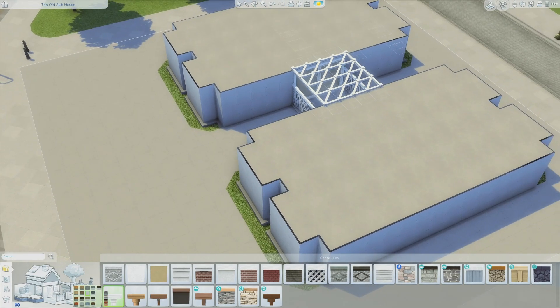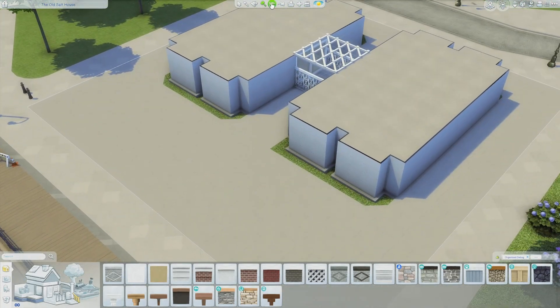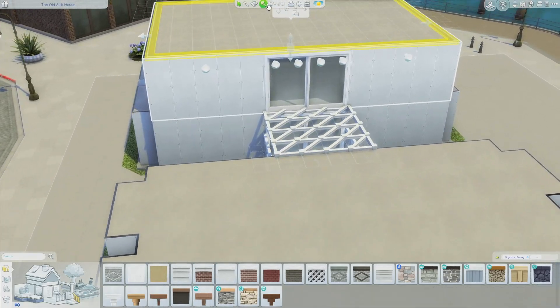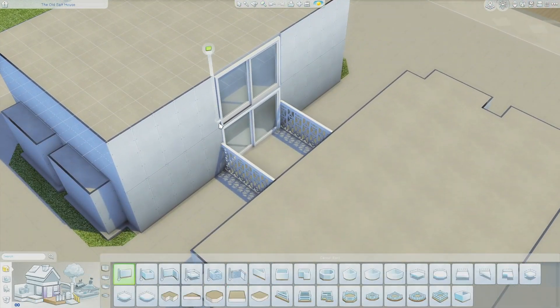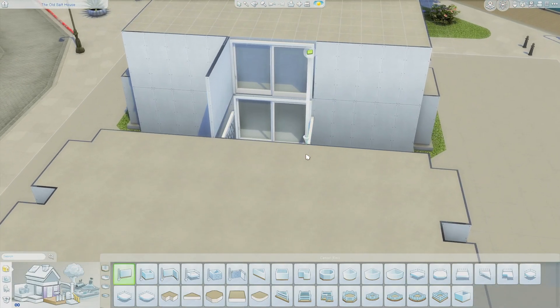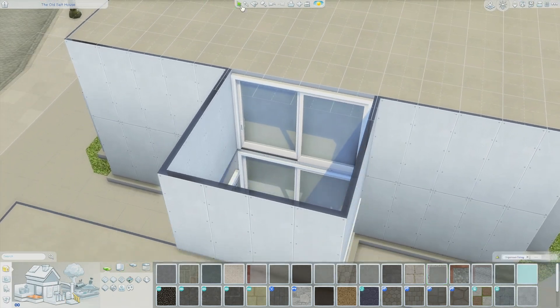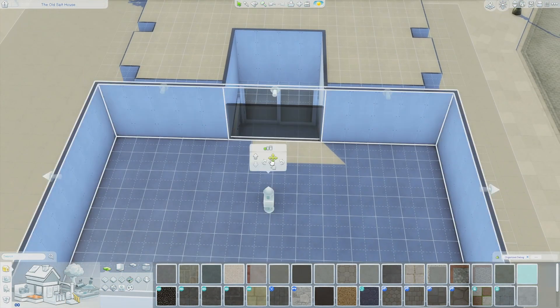I really like the layout with this middle area where you can walk through to the other section. I feel like I've seen that in real life - like an outdoor walkway that you can walk through to the other side of the apartment complex, but it's still connected to the building.